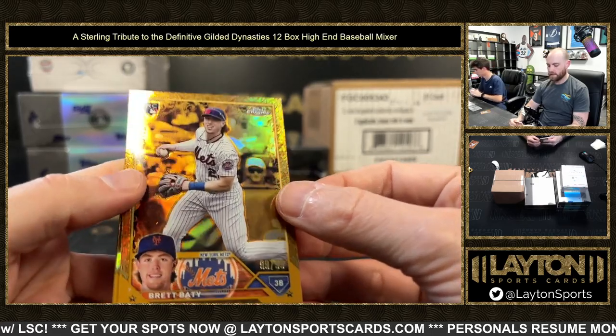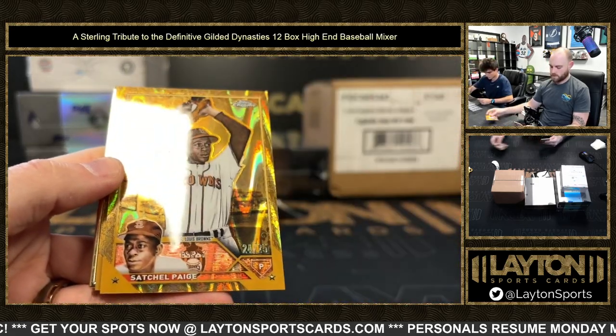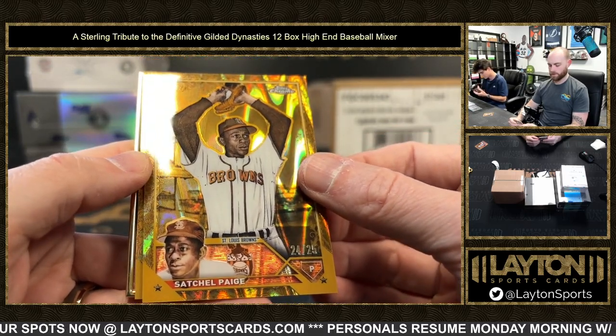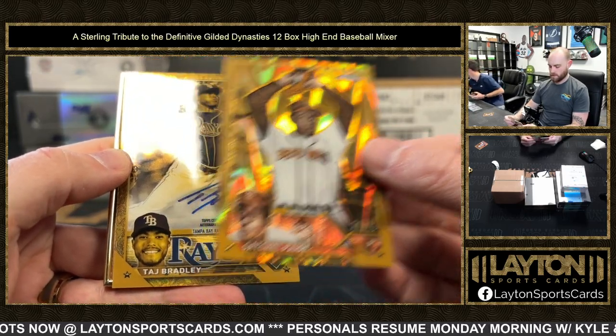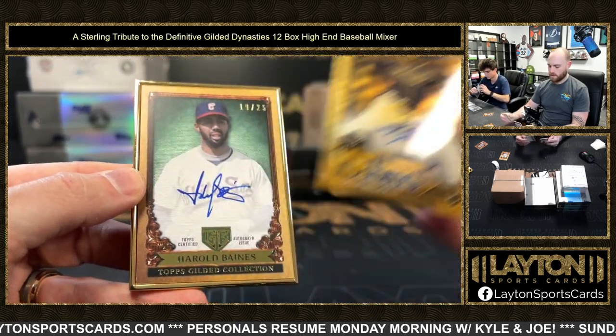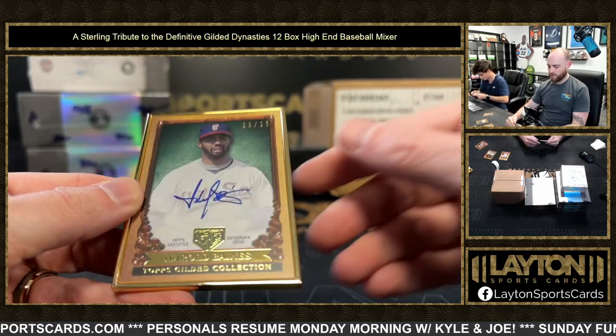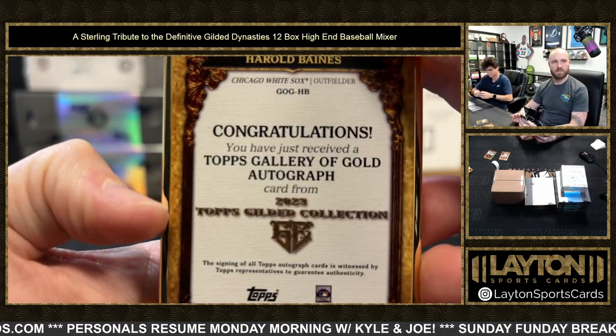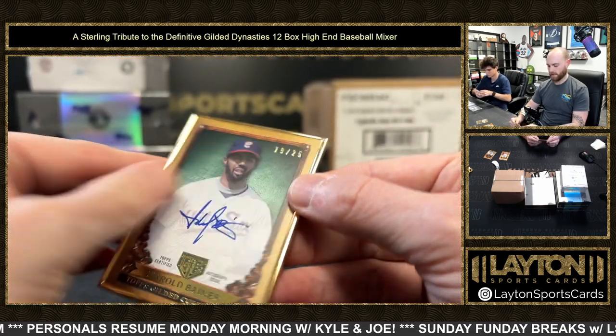Brett Beatty rookie to 99, Mets. Satchel Paige at 25 - St. Louis Browns go to the Baltimore Orioles. Taj Bradley rookie auto to 199, Tampa. And to 25, we've got a Harold Baines auto - that goes to the White Sox. It's a throwback White Sox. White Sox having a solid break here.